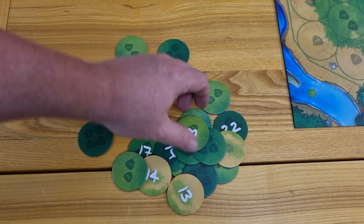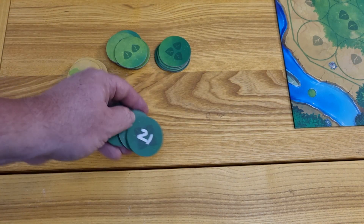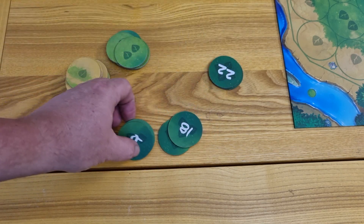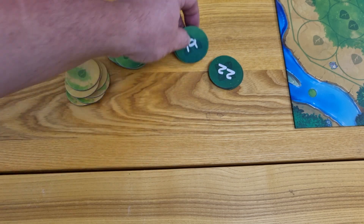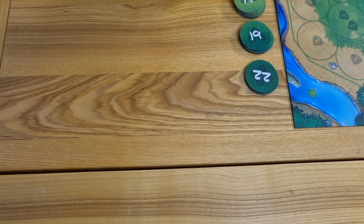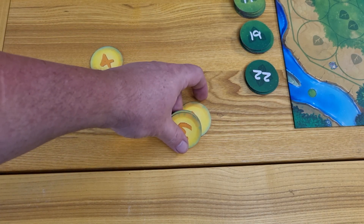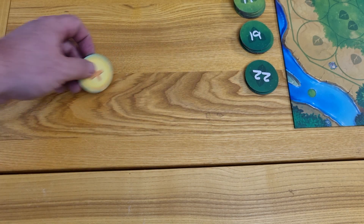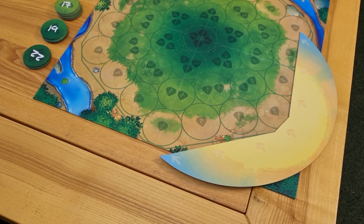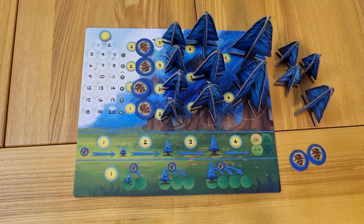Take the scoring tokens and separate them by the number of leaves shown on the disk. Once separated, organize each pile highest to lowest, with the highest token on top and the lowest on the bottom. Place the scoring tokens alongside the board so all players can reach. Take the sun tokens and stack them highest to lowest. In a regular game you only use 3, 2, and 1. There is an extended game which uses the number 4 disk. Place it by the starting position of the sun.